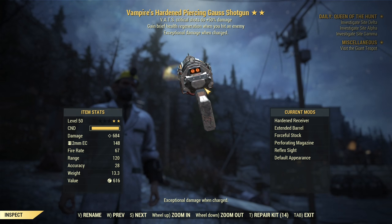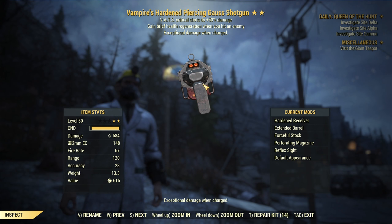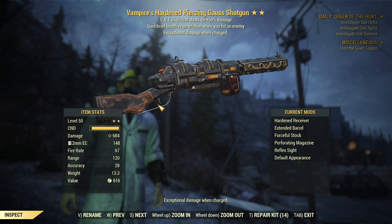This weapon requires charging in order to do full damage. But the explosive, like in the case of legacy weapons, does not require any charge. Therefore you can spam it and the explosive damage of around 380 or so will still be there — you will not lose any of that. That's the main point of using this weapon.